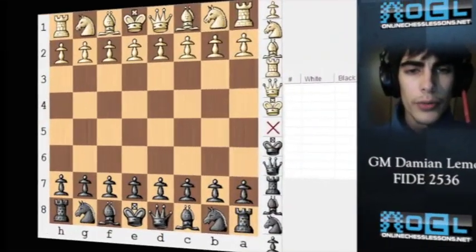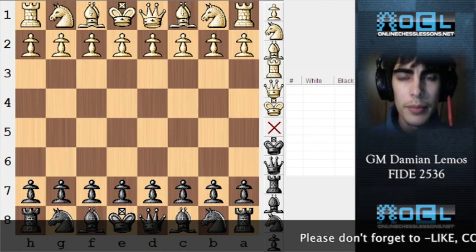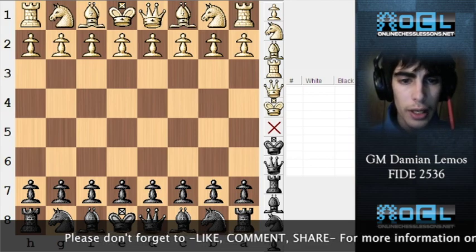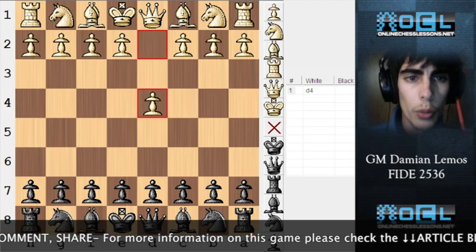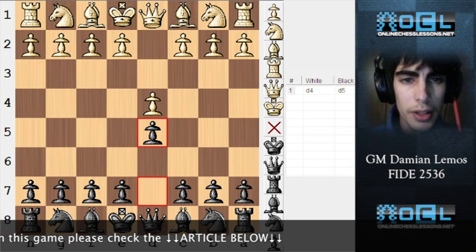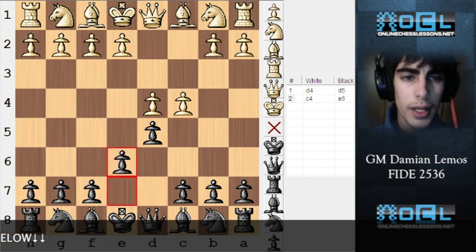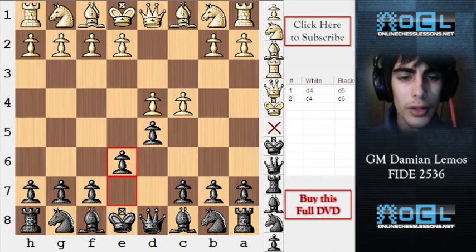Now we're going to continue our training by analyzing this game between Vogue and Volkov. White plays D4, black plays D5, white plays C4, and as black we play E6, which is the Queen's Gambit Declined, also called the Orthodox.